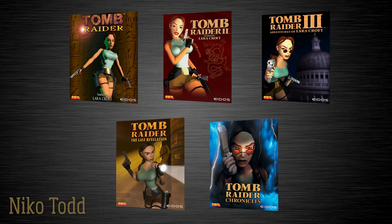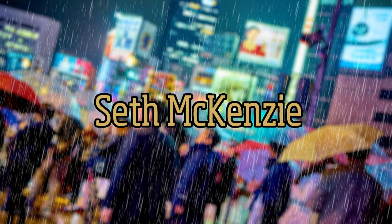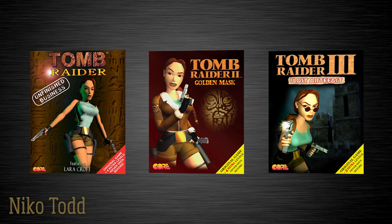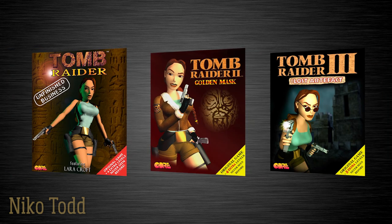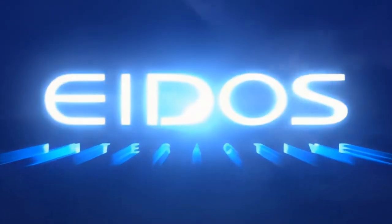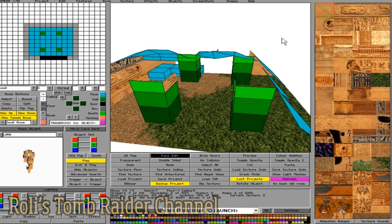We're all familiar with the PS1 Classic Tomb Raiders, right? But what if I newly informed you or reminded you that more fully, officially developed Classic Tomb Raiders exist? You might have heard of some of them. They're the Tomb Raider Gold Expansion Packs. In North America, they're known as Tomb Raider 1 Gold, 2 Gold and 3 Gold. But here in Europe, they're respectively known as Unfinished Business, Golden Mask and Lost Artifact. They were developed by a side studio of Eidos based in San Francisco by a small team using the same classic core design engine, and they were PC exclusive.